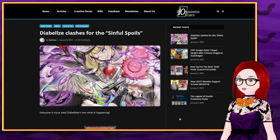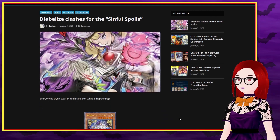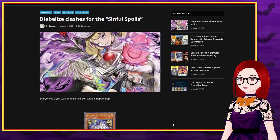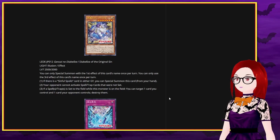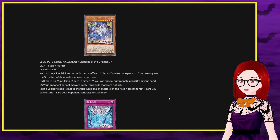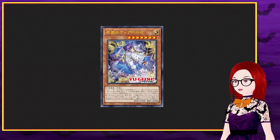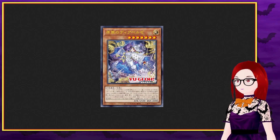Yuri alert everyone, Yuri alert — my wife has a girlfriend! That's right everyone, the Diabell Star lore continues and with it we get a new girl. We have Diabels of the Original Sin — look at her. Wow. Very nice.